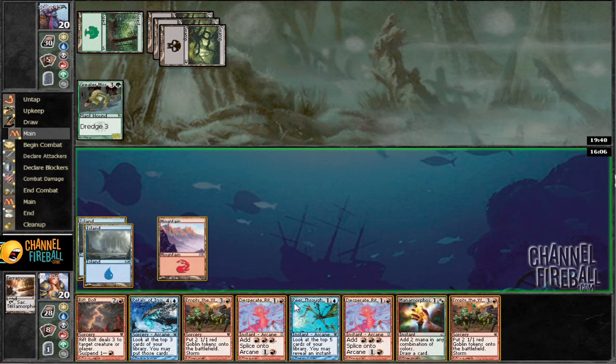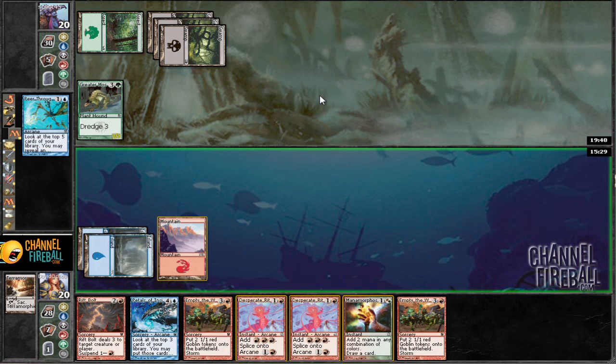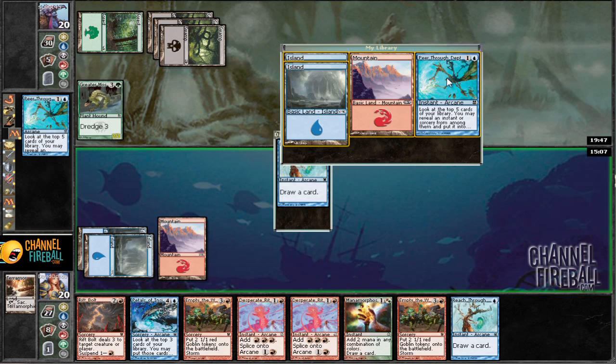Alternatively, we could just play Pure for ideally another Manamorphose, because right now we want to hit a land so we can splice Desperate Ritual. But then that'd be 3, so we wouldn't be able to play and splice. I think I actually just want to play Pure now and see what we hit. Reach Through Mists. I think I'm going to go with that, since if we hit a land next turn we should be able to go. That's basically 3, so we should be able to hit a land with that. I'm going to go ahead and suspend this Rift Bolt now.